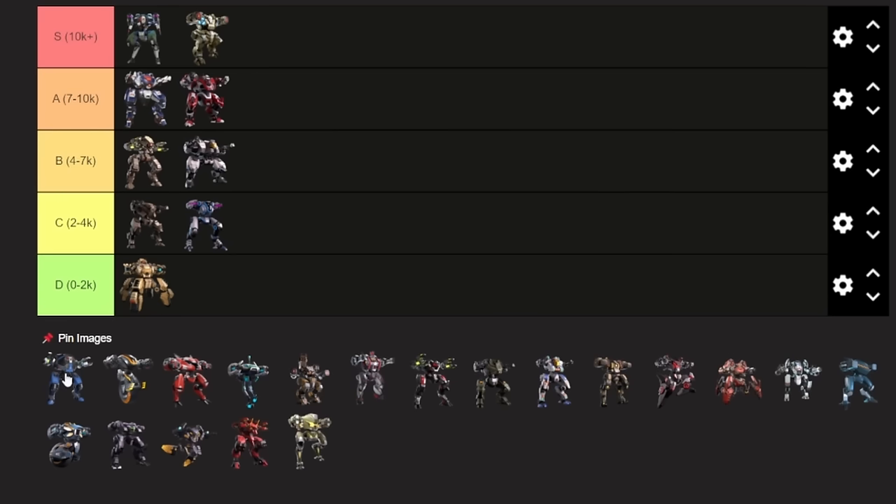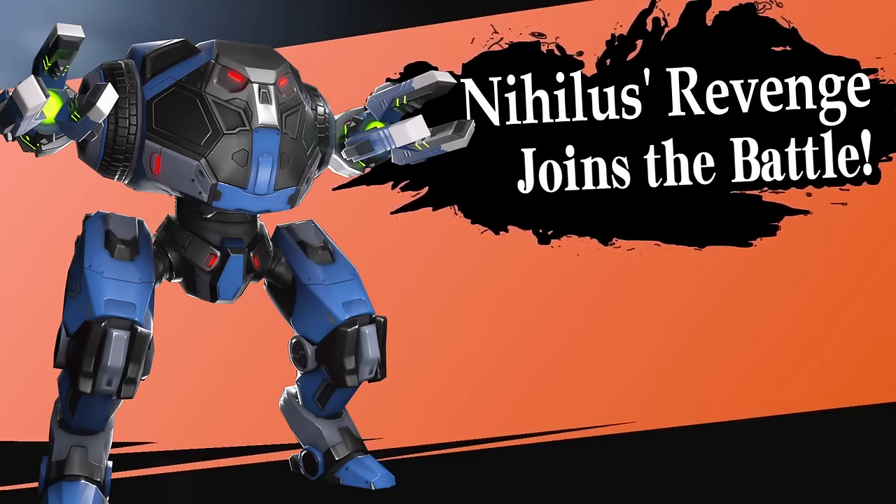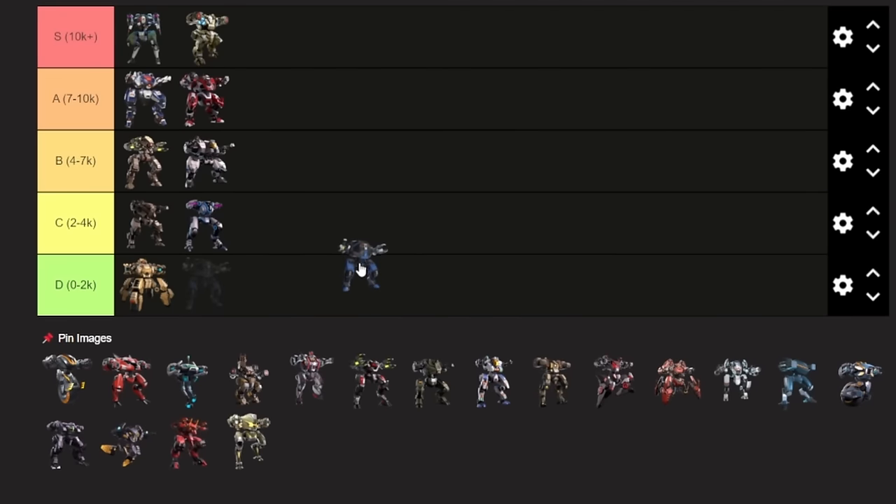Up next is Juggernaut. Juggernaut is D tier, sadly. You can speedrun into tier 3 in a matter of like an hour, and you don't need Juggernaut. I would say you shouldn't be spending A-coins on anything in those lower gear hub tiers — just save it for the stuff that actually matters. So in that regard, Juggernaut's not worth getting.